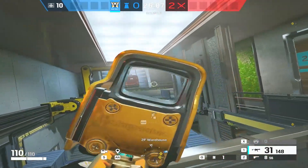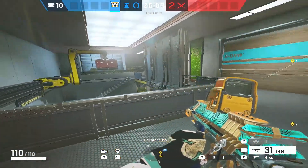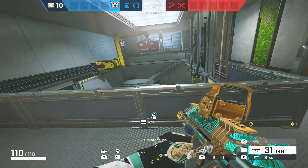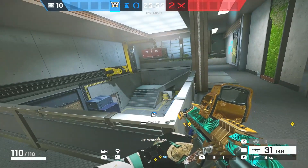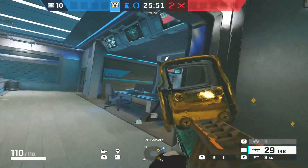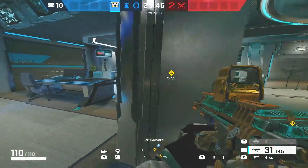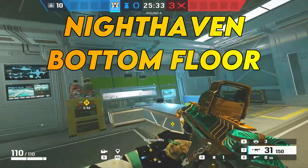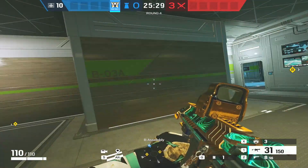One thing to worry about with that gap placement is attacker drones that get pre-placed over there — they might spot it. But getting a cam in here is super useful. It plays into the philosophy that we don't want attackers to get into sight — we want information before they go through the sight door. Cover electrical, the top of CC stairs, and take advantage of the soft floors to deny the plant with a C4 from below.